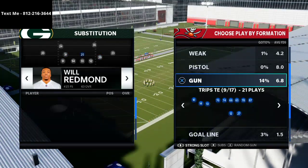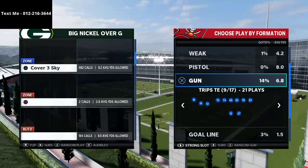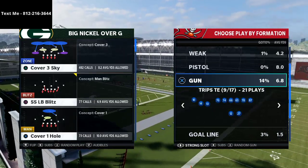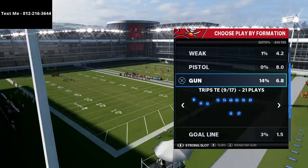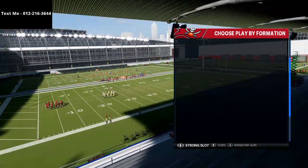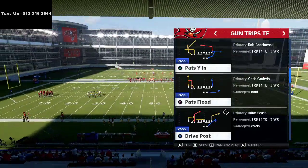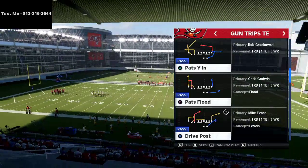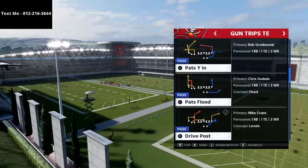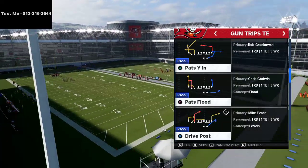We're going to run our big nickel over G and just a standard cover three — whether it be cover three match or regular cover three — it doesn't really matter. We just want the purple zones on the field. We're going to be talking about our big nickel over G defense in our text message membership this week, so if you want to sign up, it's completely free.